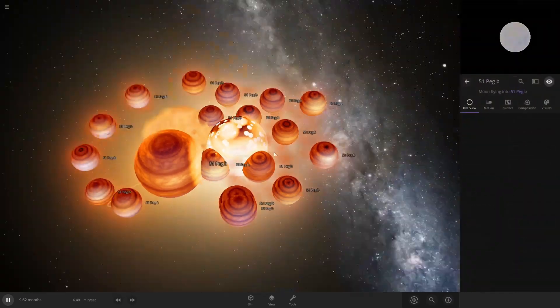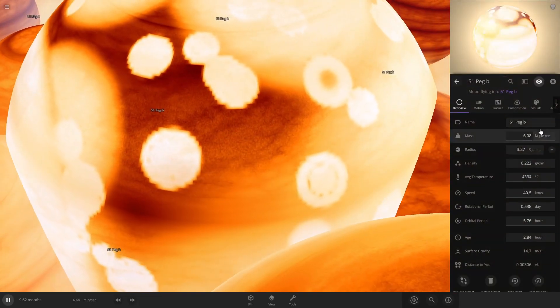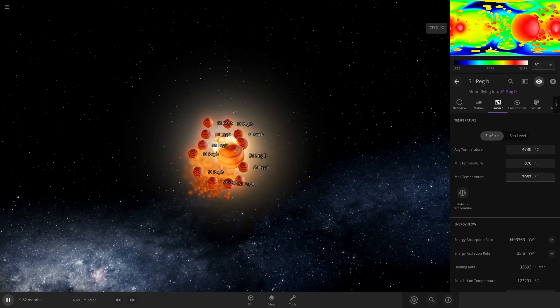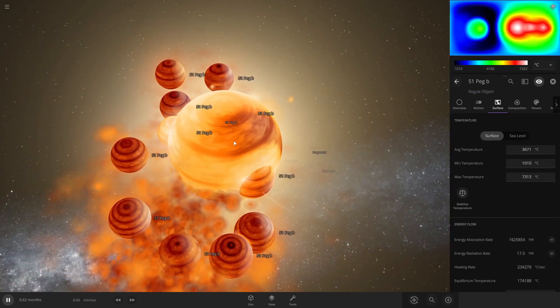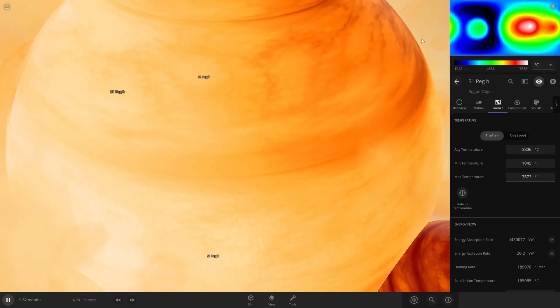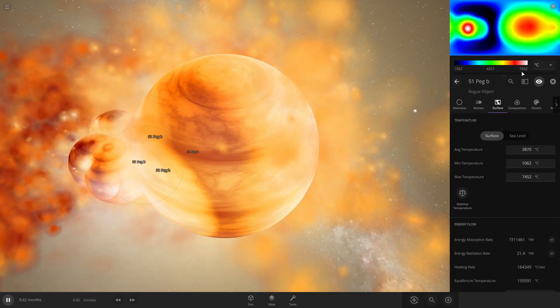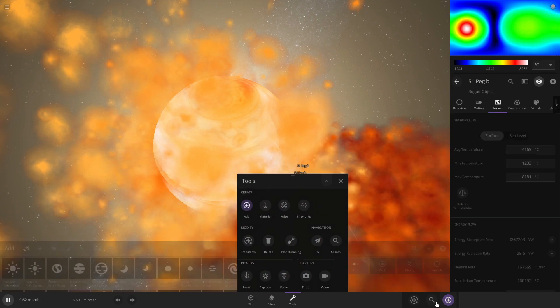This is already a mega collision! Let me look at the surface - it looks like alien things. There it is: 7000 degrees, that's so much. The biggest temperature here is 1000 degrees, the normal temperature is like 4000 degrees, and the hottest one is seven-something thousand. So the mega collision has happened and 51 Peg B won.